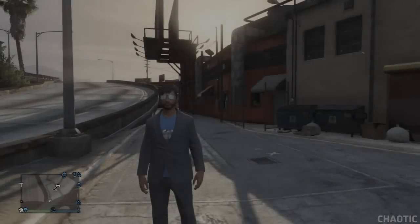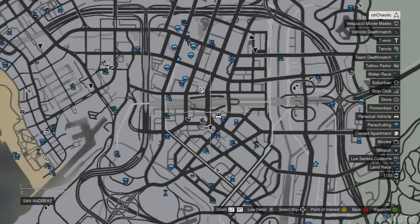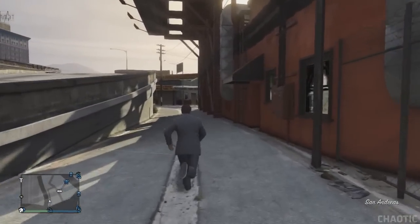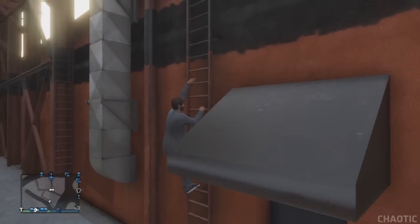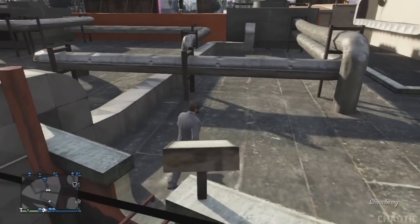So to begin with, what you want to do is make your way to the strip club. As you can see in the video right now, I'm showing you the location of the strip club on the map. It's towards the centre of the city, and of course there is only one strip club available online in Grand Theft Auto V. Once you're at the strip club, you want to make your way to the back, where there are two ladders leading to the roof.